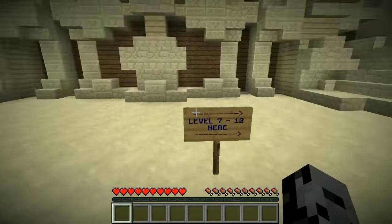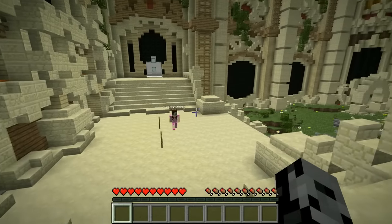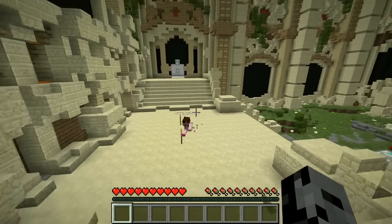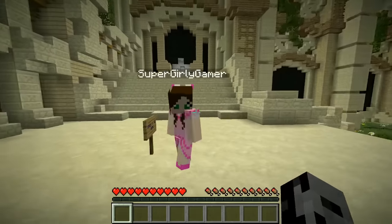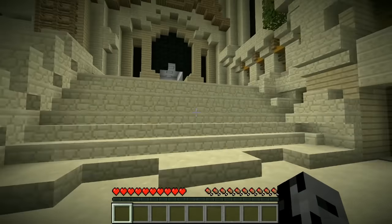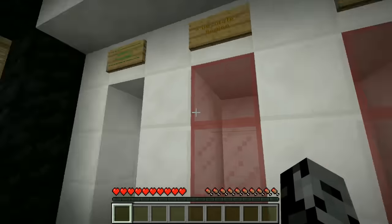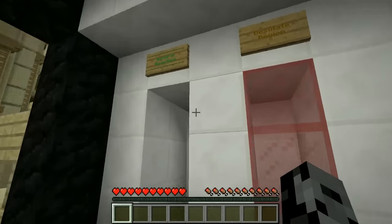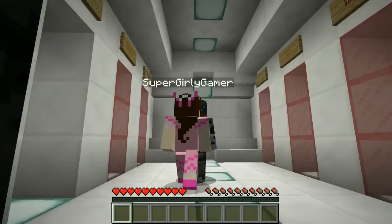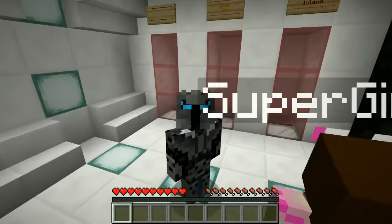If we take a left it's levels one through six, and to the right is seven through twelve. Should we be rebels and do seven through twelve? No - one through six will be easy, we'll flash through them. We're starting with one. Oh, we can't - the doors aren't even open yet. Look at this natural beauty.